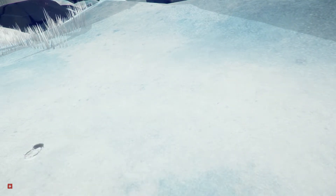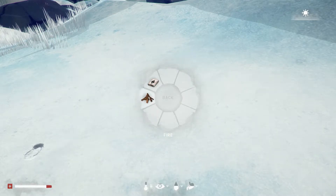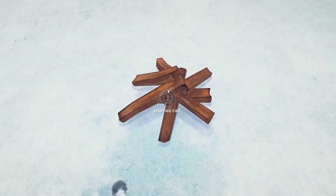Hey brain munchers, it's your helpful zombie girl with another tutorial. To begin, if you want clean water in The Long Dark, you'll need a campfire because this is how we'll melt the snow. Make sure as you're wandering around in the cold that you're picking up bits of wood and things that can be used to start your fire.